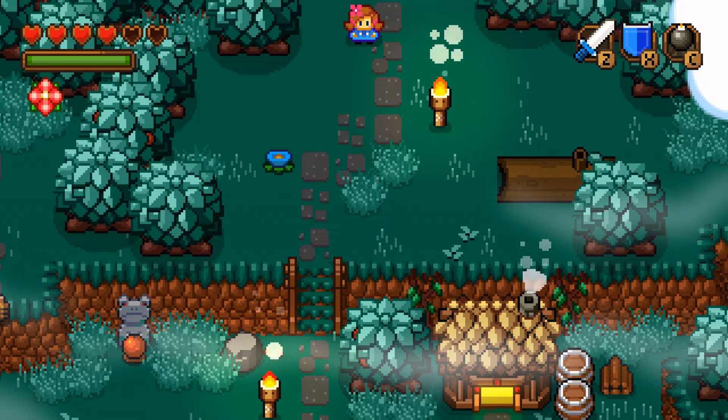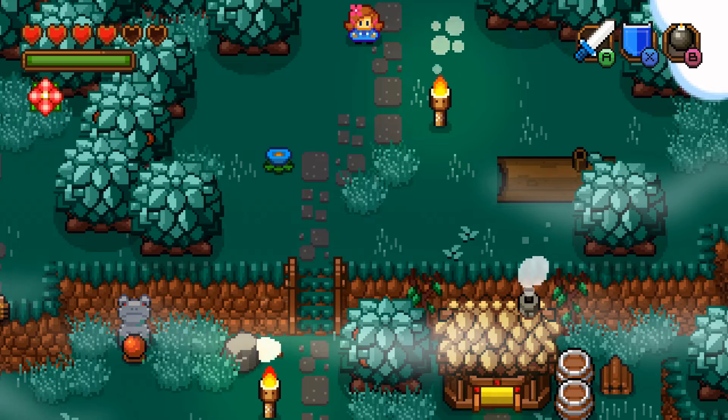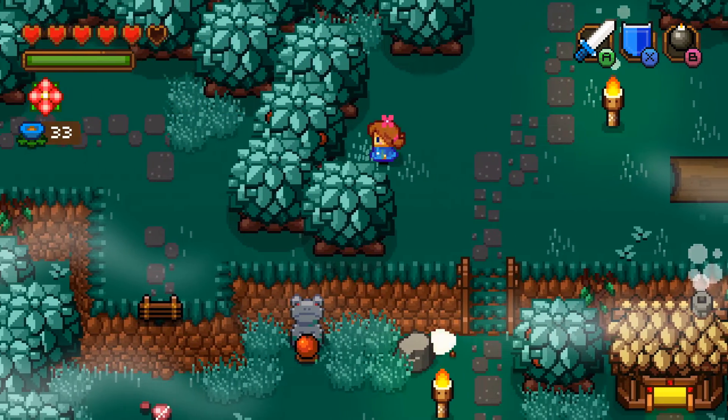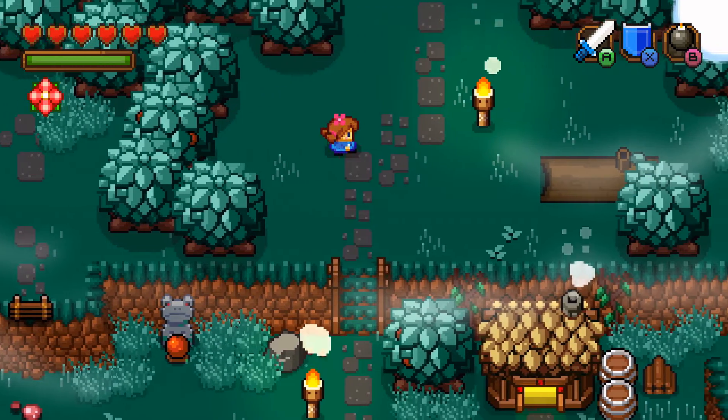Welcome back to Blossom Tales 2: The Minotaur Prince. In the last episode, we defeated Octopus inside Morkla, and now we are back in Anchor Town.